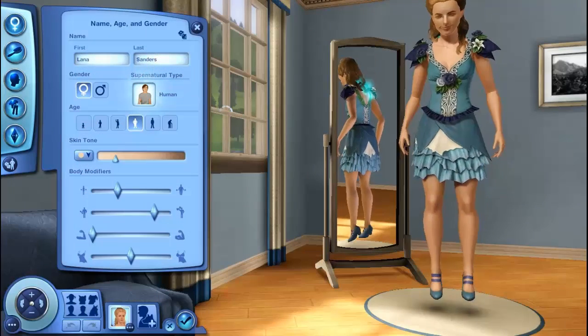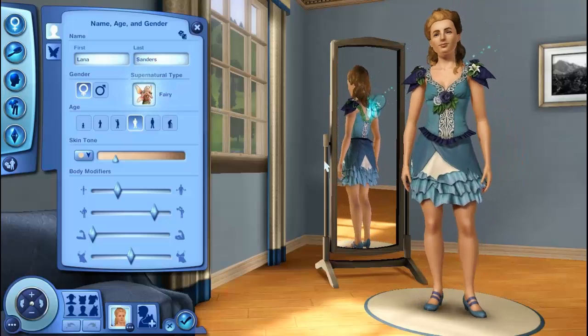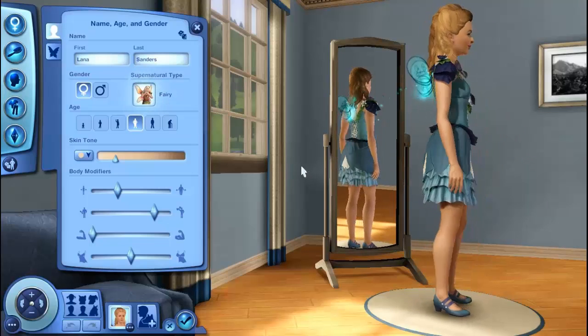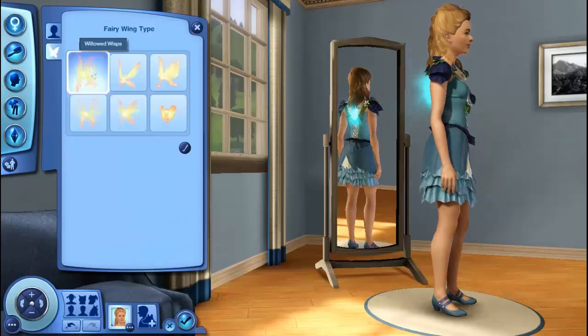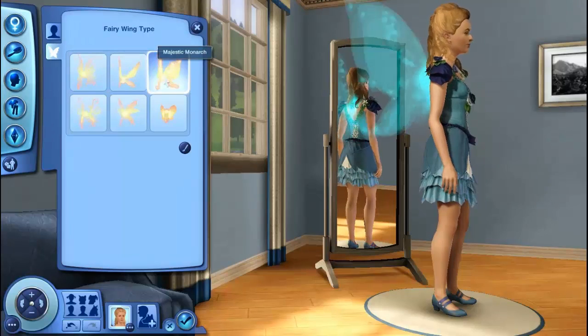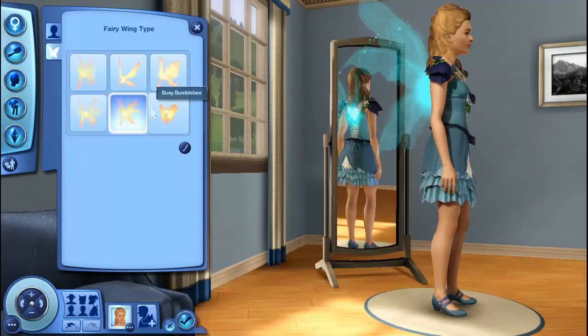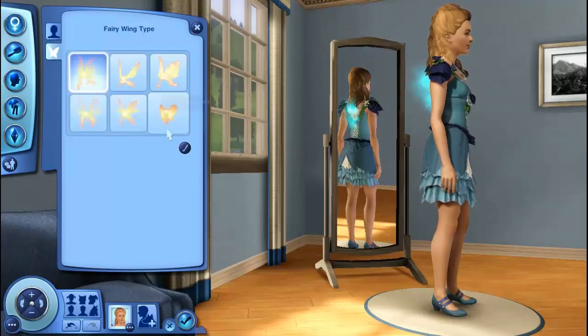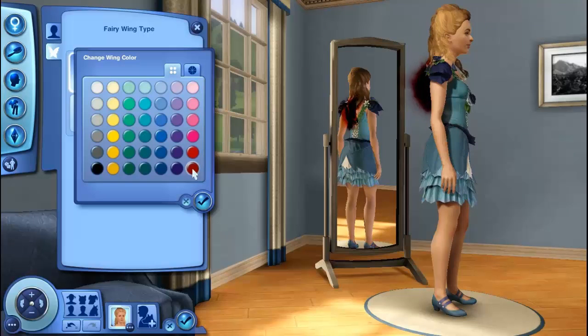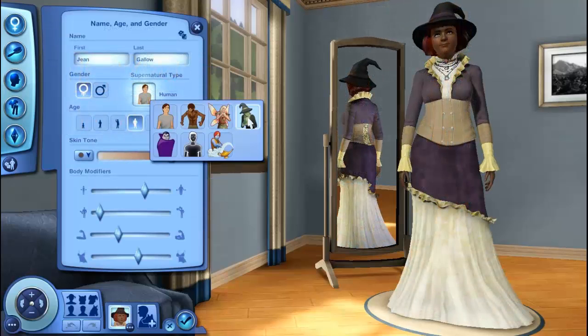For the fairy, you have this beautiful, lovely lady who grows wings. Right now she has the short, stubby wings, but you also get this option to change the wings. The first wings are my favorite — I'm just quickly showing you the different types of wings. You can also change the color as well. And they look the coolest — they're the biggest and kind of gaudy, you know, really in-your-face.